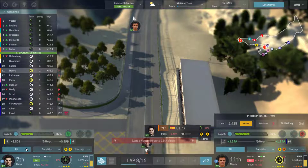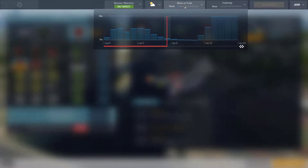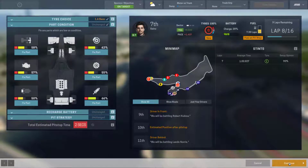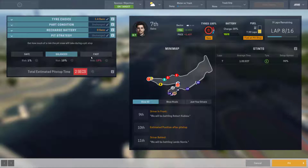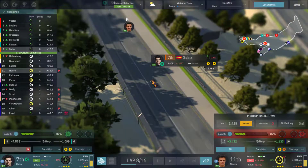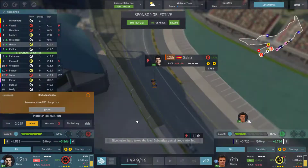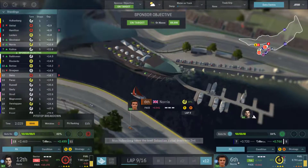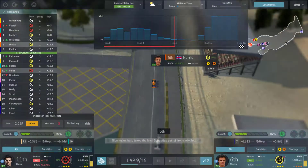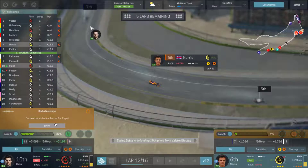Moving to Sainz — we have to pit him. It's dry now, so we'll put him onto an extra set of super softs. Then as rain comes in a couple of laps, we'll switch to full wets. Parts look okay. We go for a fast pit stop to try and jump a few people. The pit crew isn't too fatigued. Norris is using ERS — he's got the cars ahead of him. Sainz comes out of the pits down in P11, but Norris is up to P6. The top four — Hulkenberg, Vettel, Hamilton, and Leclerc — have pulled away, but Sainz gets past Grosjean and has Bottas just ahead.